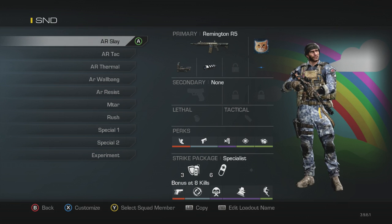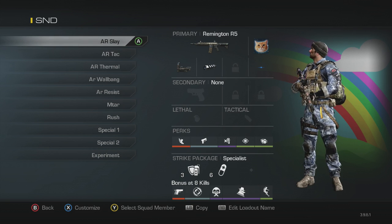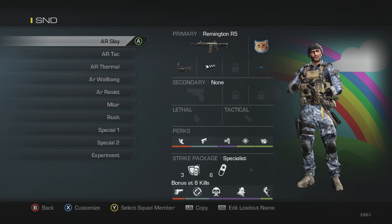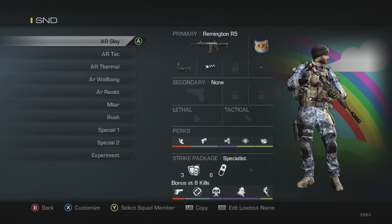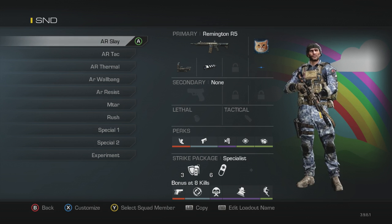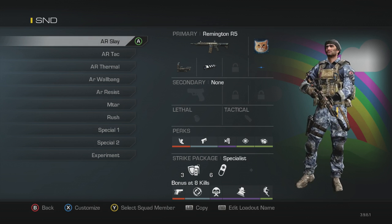This class is really good for getting where I need to go quickly and staying alive — it's just for slaying out. I don't have any nades, stuns, smokes, or trophy systems, so I'm not as much help to my team in that sense. This class is all about staying alive and getting those extra kills.